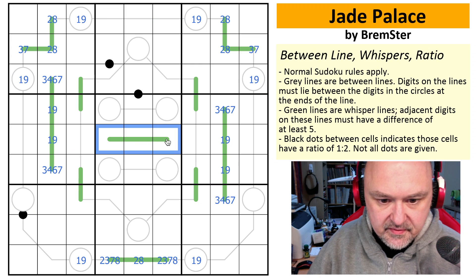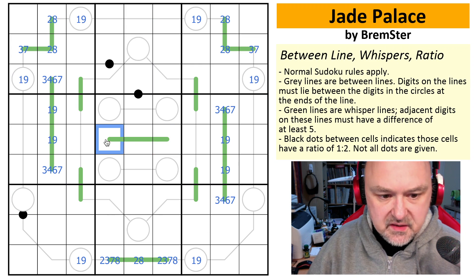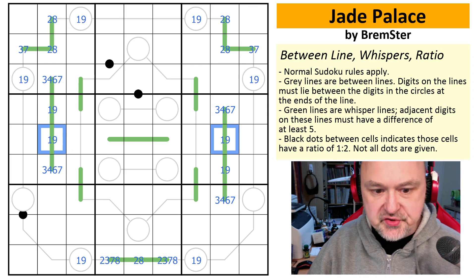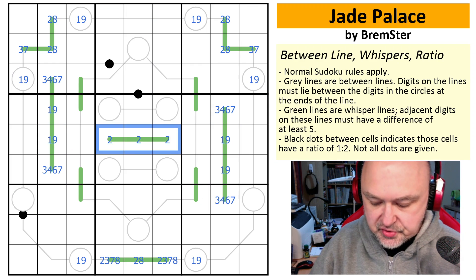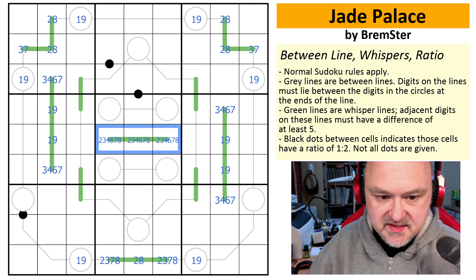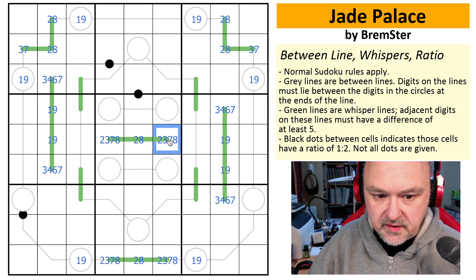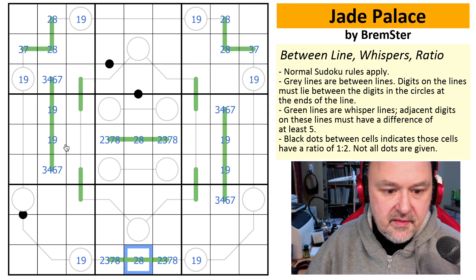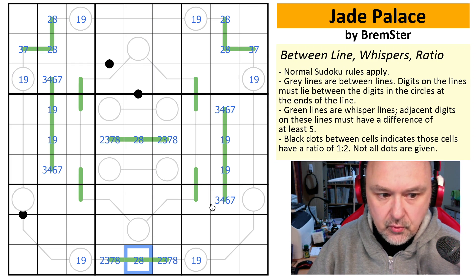Now we have this line which is not on a between line, but we do have a one-nine pair in the row. So again we have two, three, four, six, seven, eight as options. Can't put four and six because one and nine are not available. If we put three or seven in the middle, it would have to be bounded by a one or a nine on one end. We get back to two, three, seven, eight on the outside and two or eight in the middle. And we've now got a two-eight pair in column five. That is one of the key tricks to this puzzle — realizing all of that pressure.